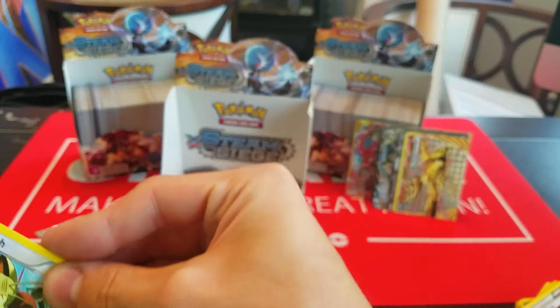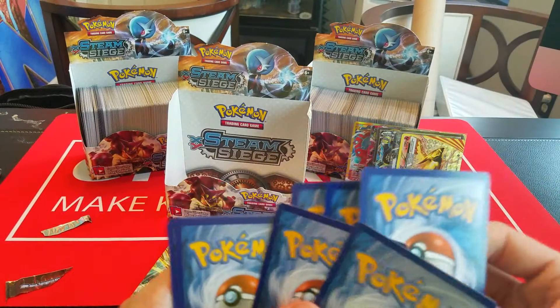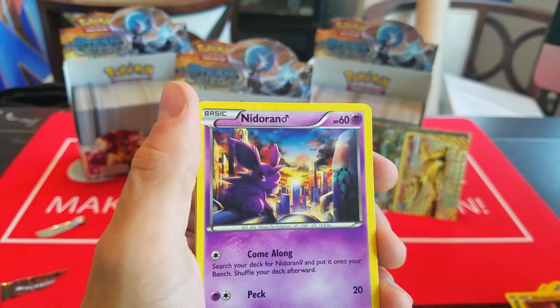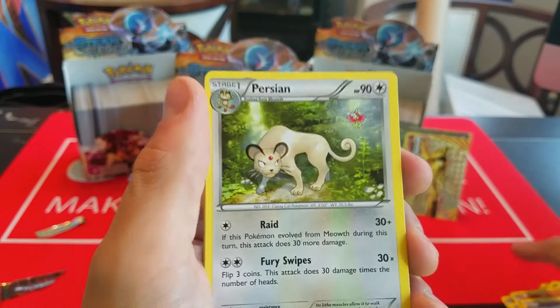Here we have Merill, Ponyta, Dino, Litwick, Nosepass, Zoelus, Nidorino, Special Charge, Reverse Spirit Link, and a Holo Hydreigon.